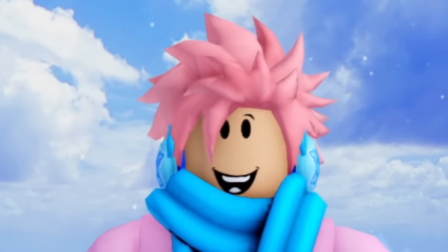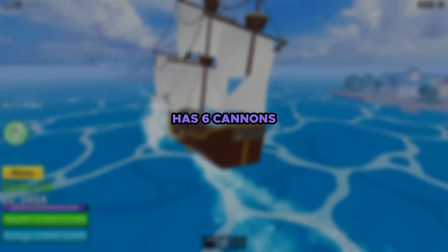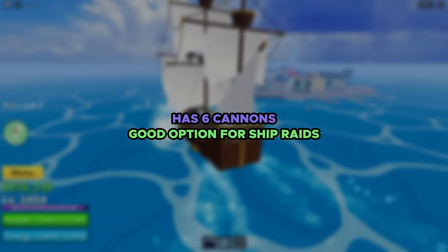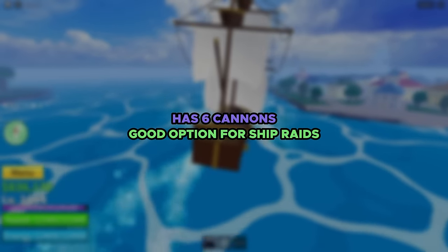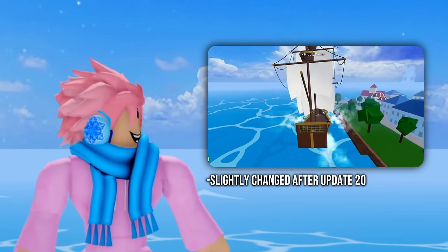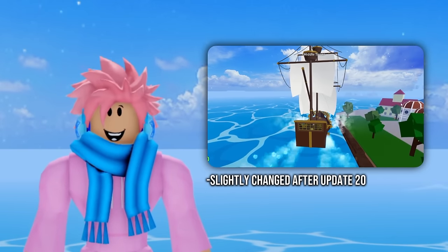Getting into the specifics of this boat: it has a total of six cannons, three on each side, and it's really huge. It's a very good option for ship raids because it has 2,500 HP. You can also use it for sea beast hunting, but sea beast hunting doesn't require a powerful boat like ship raids do. Just like the other boats, this also slightly changed after update 20, but you can barely notice the changes.